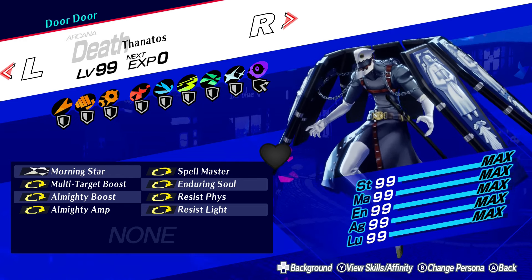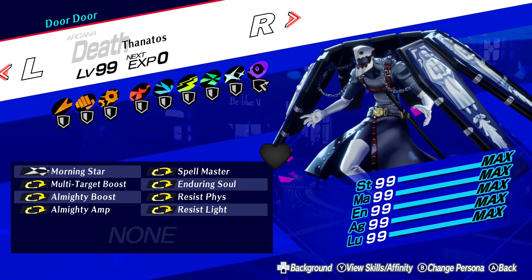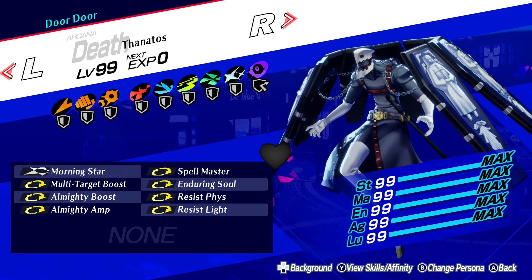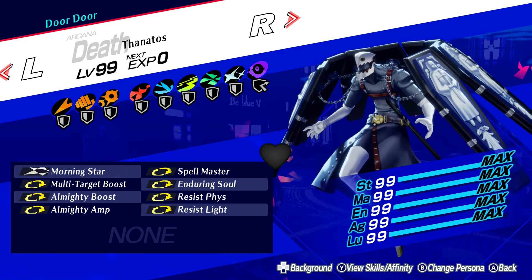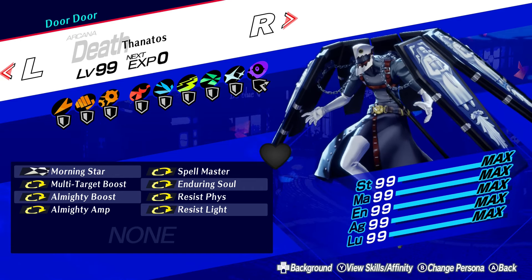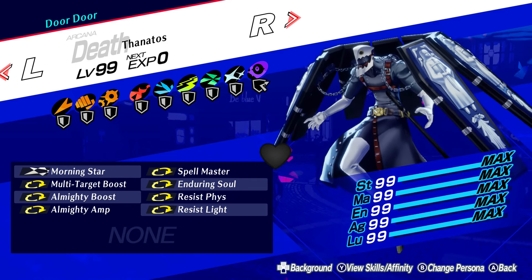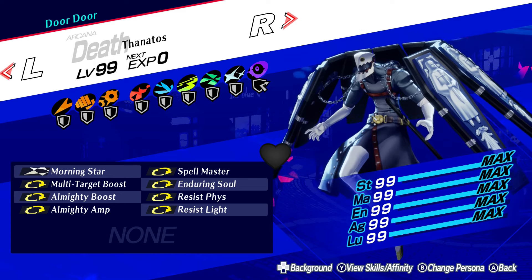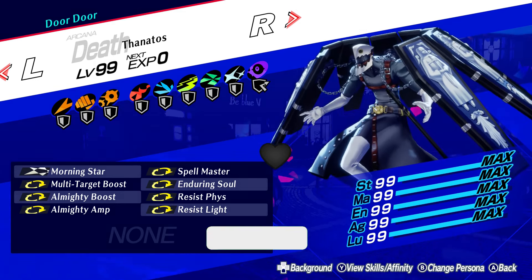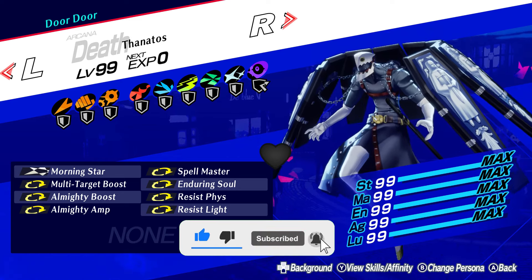I apologize this video is coming out a tad late, but I do have to finish these games alongside you guys. For Thanatos, deciding on specific builds did take some time. While Thanatos has one of the sickest designs in all of Persona games, he doesn't have some insane signature move to build around — you can kind of build him however you like. So I thought I'd include multiple build options, and whichever one a person prefers, they can choose to use it. If the builds here end up being useful, consider leaving a like and subscribe, as it really helps out.